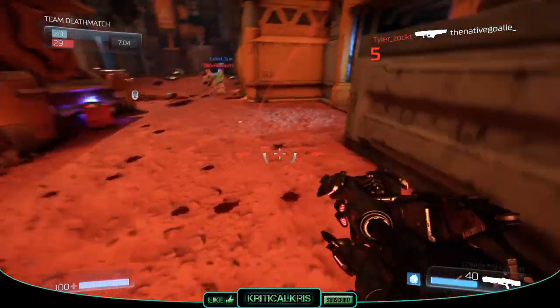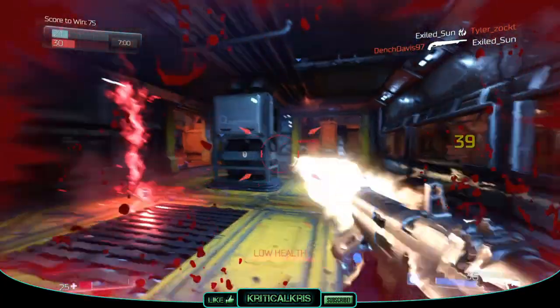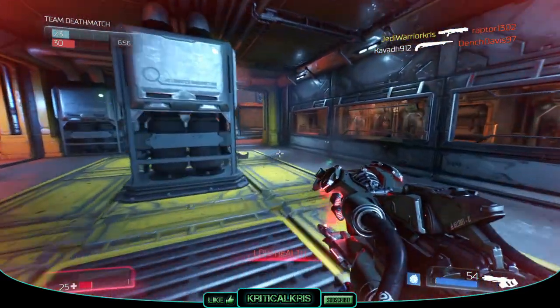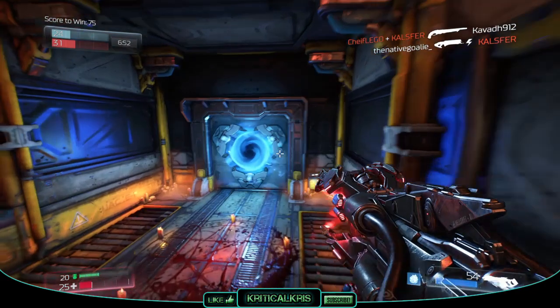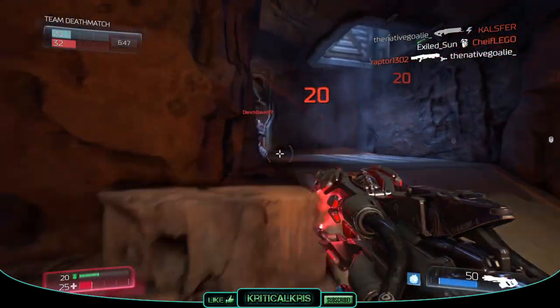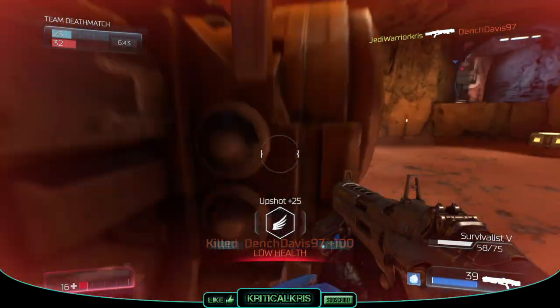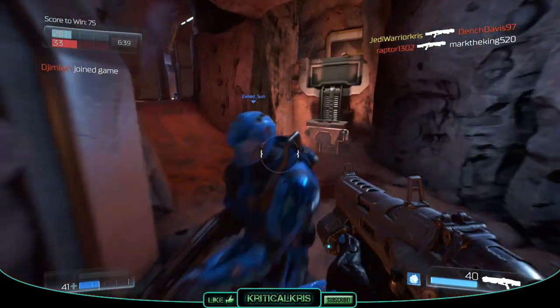If you know an enemy is very low on health, you could always use the weapon mod on them and then retreat behind cover for it to work on its own and kill them. The incendiary shot has a lower velocity than your standard bolts, making it a bit harder to land over distance due to a longer travel time, so you might have to lead targets a tad more and shoot slightly in front of them if they're moving. Because the weapon mod does damage over time, it's usually best to use it first on an opponent and then finish them off with standard bolts.